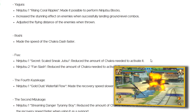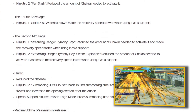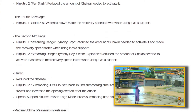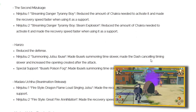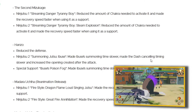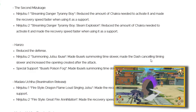Yagura, rising coral ripples — made it possible to perform ninjutsu blocks. That's actually a nice buff. The fourth Kazekage, Gold Dust Waterfall Flow — made the recovery speed slower when using it as a support. That ninjutsu is a problem especially as a support. As for Hanzo, they've reduced his defense and for his second ninjutsu, summoning Ibuse — made Ibuse's summoning time slower, made the dash cancelling timing slower, and increased the opening created after the attack. Hanzo needed a nerf, especially that salamander. Fuck that salamander.